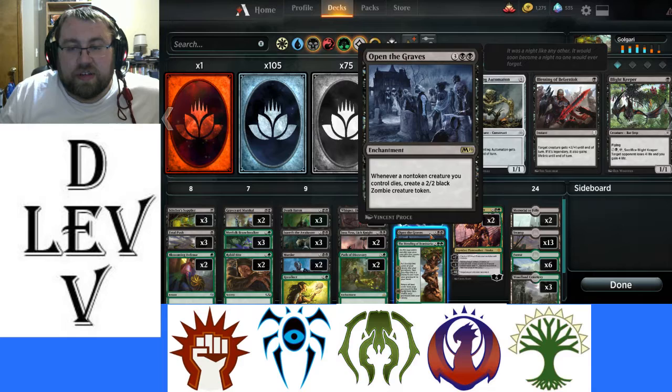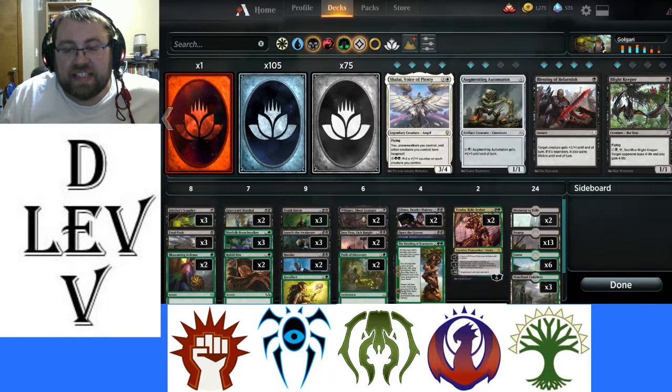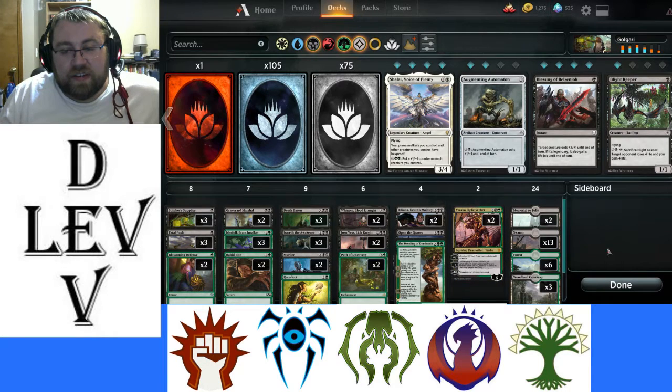Open the Graves as a one-of, just to create more zombies. Memorial to Folly to put more stuff in our graveyard and get lands. And since we have the queen herself of the Golgari clan — well, not new, but you know what I mean — Vraska, Relic Seeker, which is the Vraska we can play currently in standard. I've been having fun with this deck so far, so let's give it a shot, shall we?